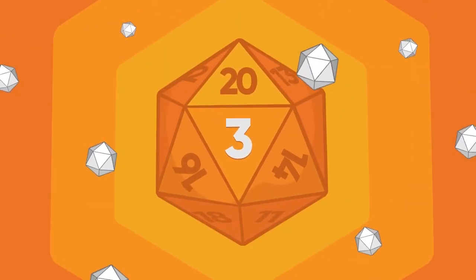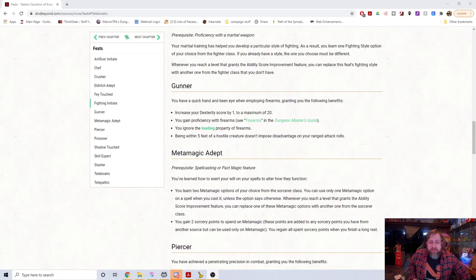Number 3: Gunner. I think Gunner is one of the best feats out there. In a lot of ways it's essentially a replacement for Crossbow Expert, and I really like that. Crossbow Expert does not increase your Dexterity or any ability score, but Gunner increases it by one. Crossbow Expert doesn't give you proficiency in crossbows of any kind; Gunner gives you proficiency with firearms, which is canonically the only official way to do that.